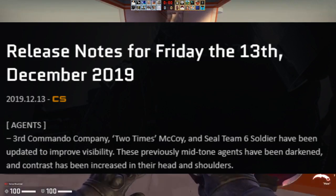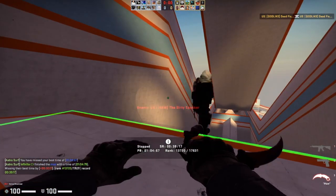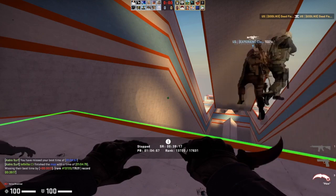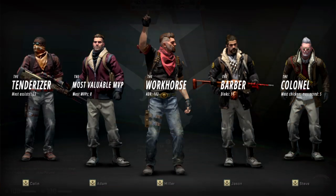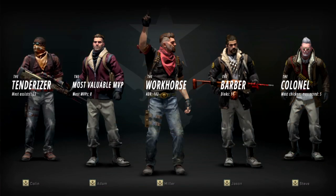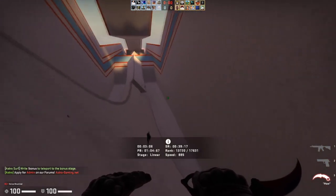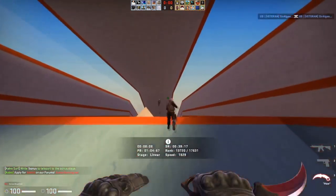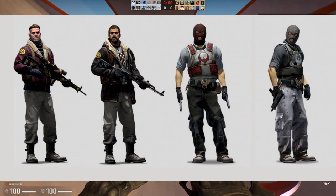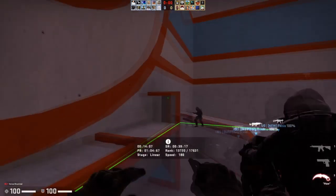The last significant update of 2019 was on Friday the 13th of December 2019, where they adjusted the agent skins to make them a little less visible in certain circumstances. That of course shut down a lot of people saying they were going to be super overpowered in regular matchmaking - which mirrors what people said about regular weapon skins right when they first came out in the Arms Deal update. And that kind of closes out 2019.